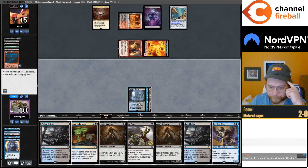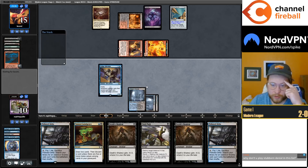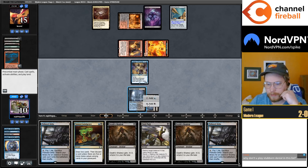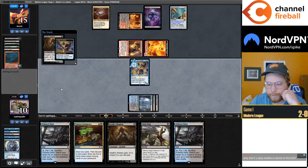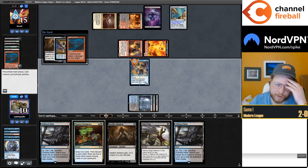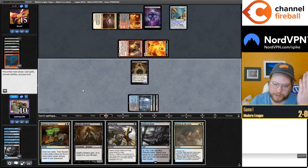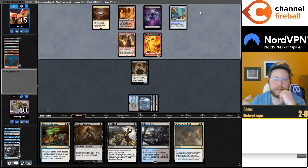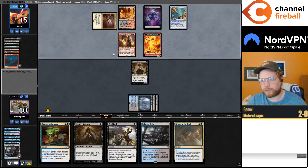Shredder gets bolted unfortunately. I have zero, one, two, three — so I need seven in the yard to draw two off Indulgence. We get to loot away one of our Deltas here. We're getting max punished because every blue fetchland in this deck is exactly the same, and it very very rarely comes up that you need a specific fetchland — but we could have played around it by splitting our fetches.